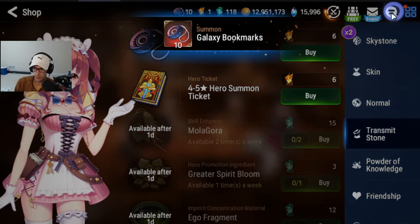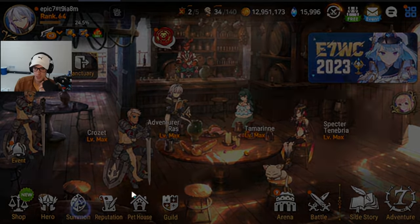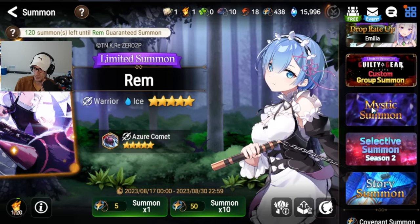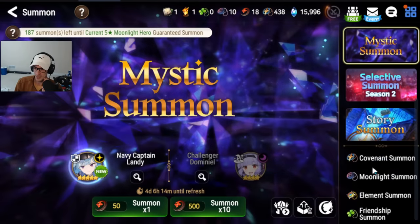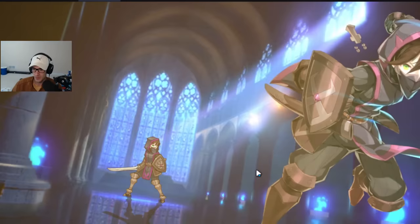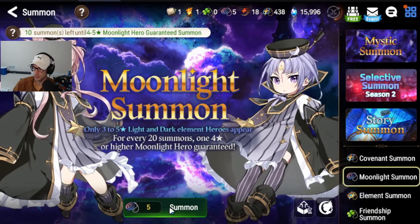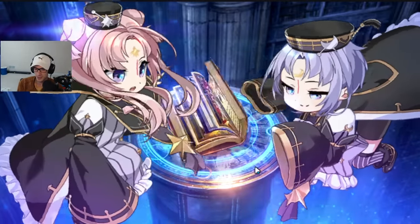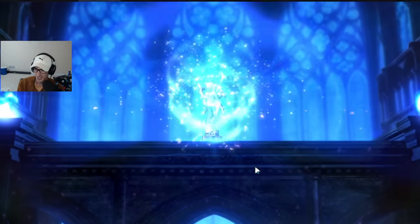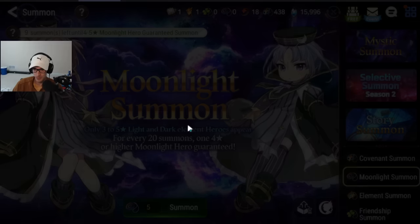We are going to do two Moonlight Summons. A lot of people have summoning rituals — I always go to channel one because that is where the most people are. First summon is a three star. Second summon — give me Spirit Isolene. We got Pillas, who is okay. She can be used as a knight option and has a specialty chain, but she is not as good as Arrowell. Second summon gives us Talia — I do not even know what she does and she is not worth looking into currently.